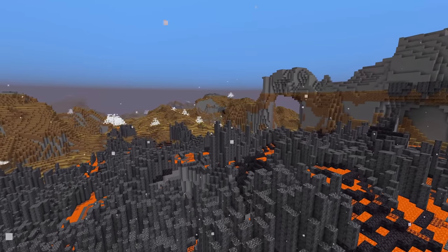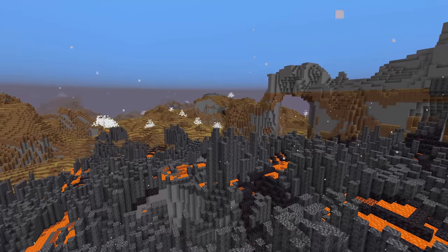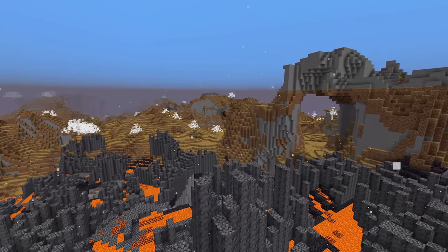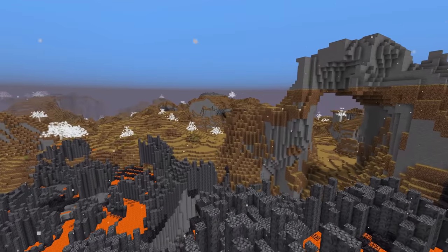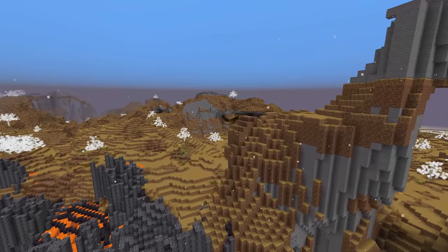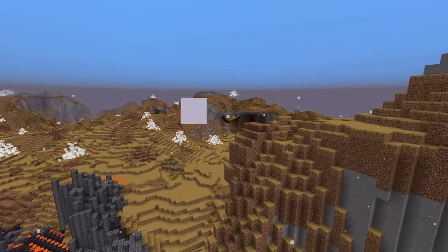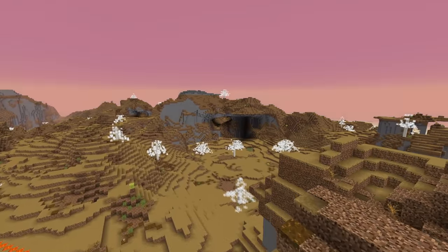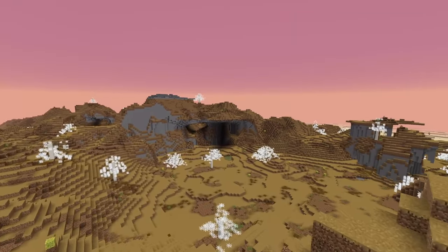Biome definitions have changed as well. The sky color field has been moved into the effects, and there are new fields in the effects too: foliage color and grass color. There's also an optional field called grass color modifier, which can either not be specified, be set to none, or be specified as swamp or dark forest.